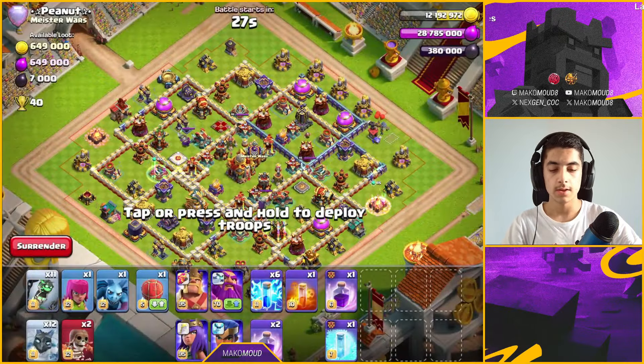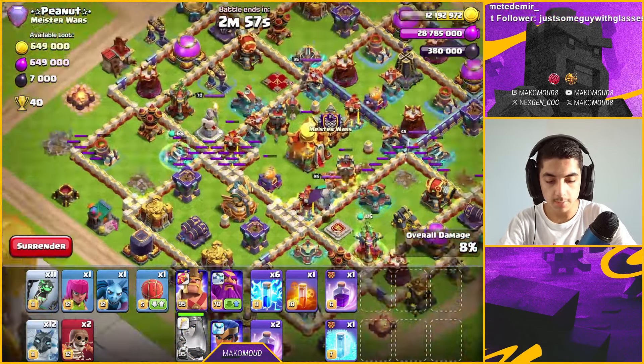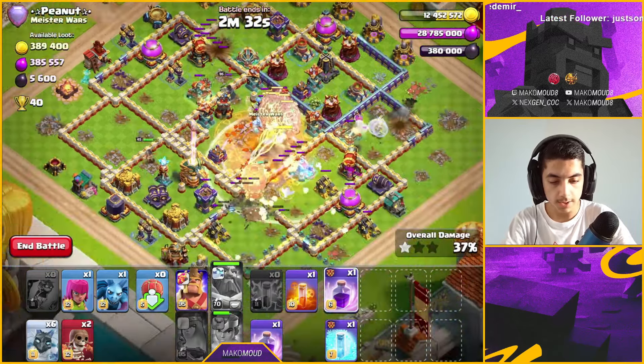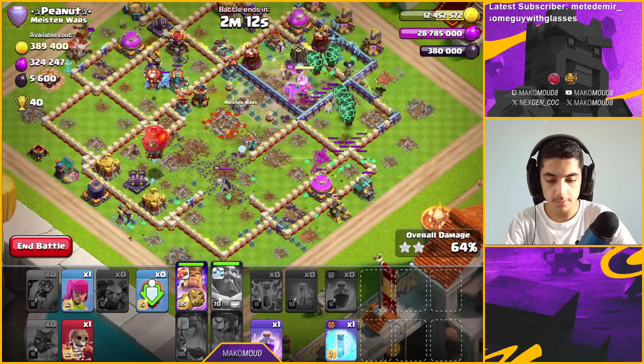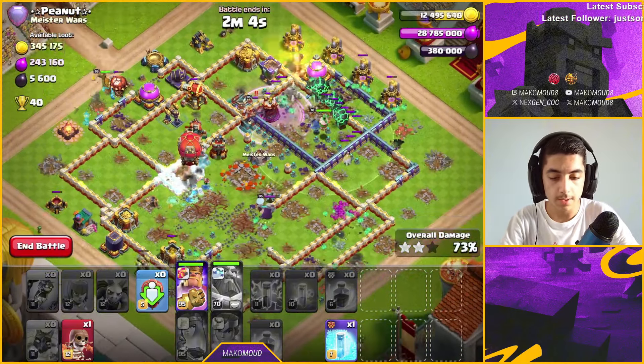Second attack — I snipe two air defenses but miss one, so I leave it and snipe a different one to take out the scattershot. I then use the rage ability and get another air defense. RC goes down but we still have enough power. Wall breaks come in for the King, minions go on the outside. Even with a rough start, these troops are so overpowered we still have it.